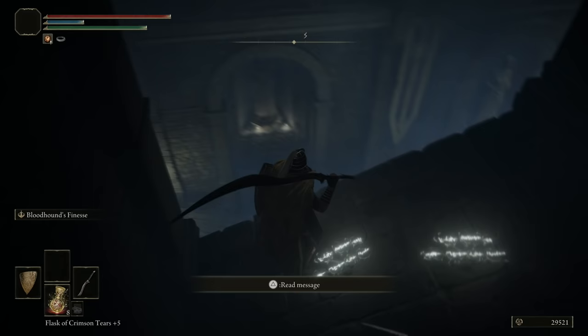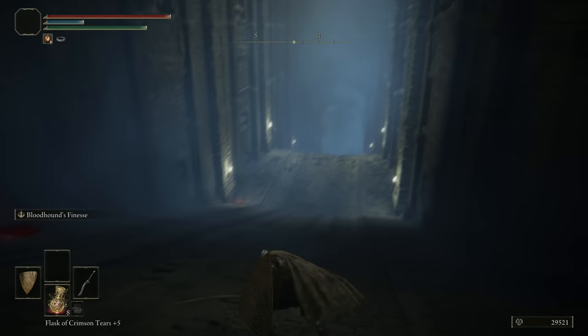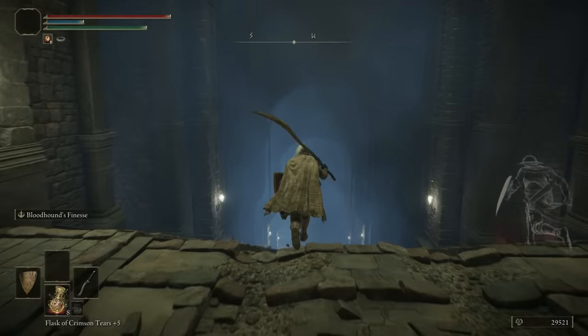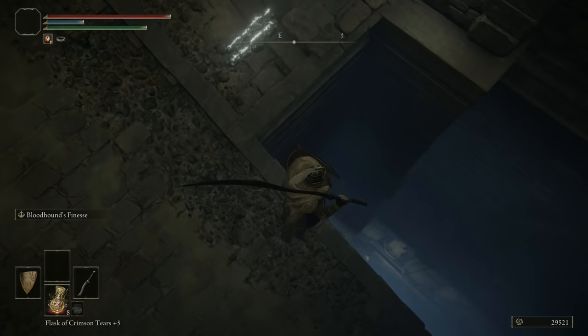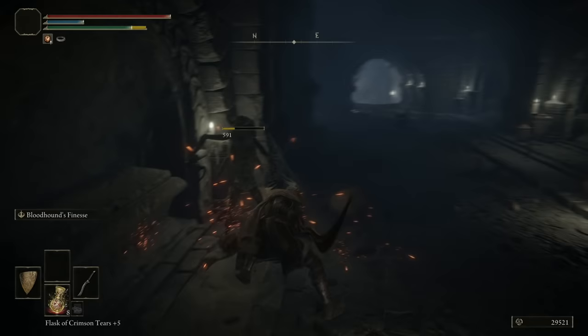If we hop down from here we can make it to where we're trying to go and the chariot really shouldn't get you. You want to be quick but you can take a little time to check the ledge. If you're following what I'm doing you should have no problem. Hop down and sprint — don't worry about this item coming up, and don't worry about the little nooks, you don't need to stand in them. Just walk off and it's safe. Down here there are some gargoyles.